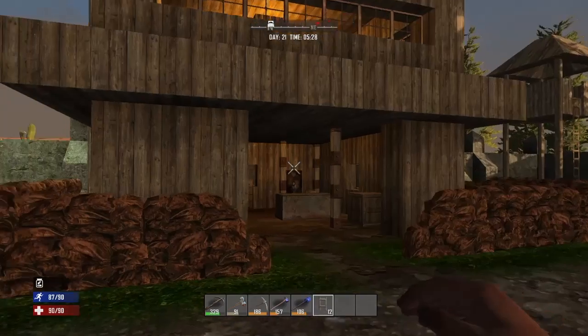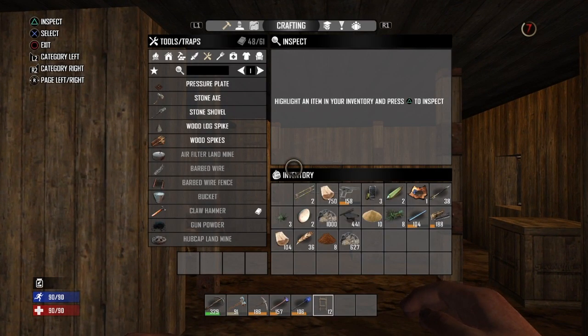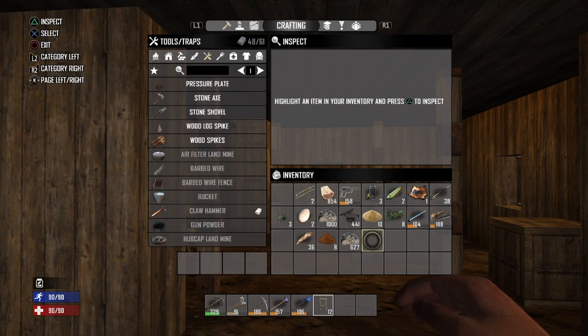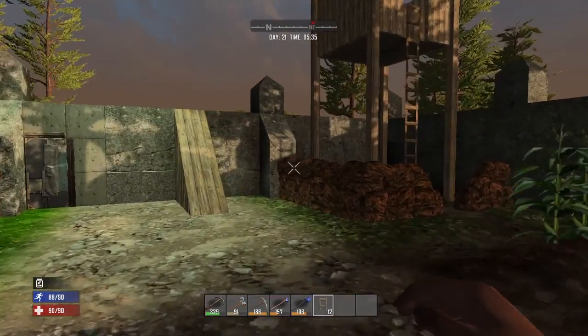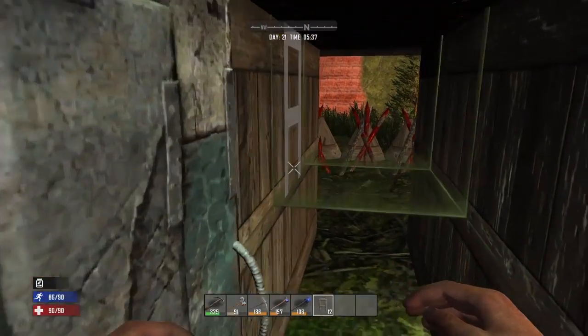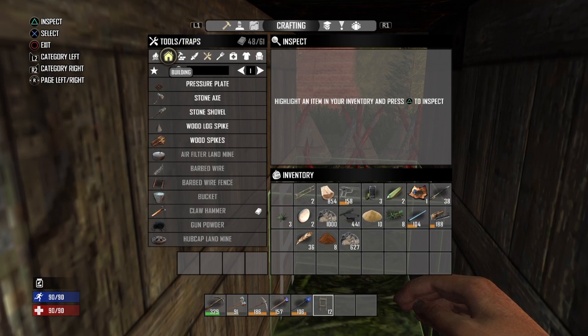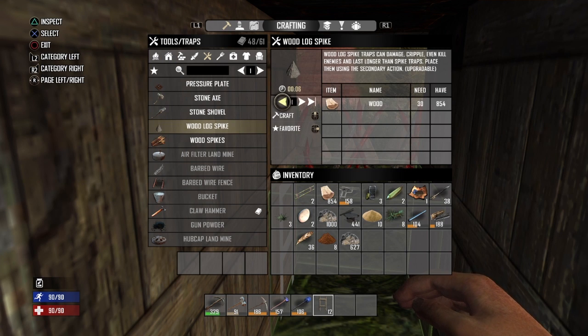Alright guys, so I've been mining most of the night. I really didn't come across any deposits, but I do have some iron buildup. I'm gonna go ahead and start replacing these spikes. I want to switch to the wood log spikes. Like I said in the last video, I'm not gonna get rid of the spikes I already have — wow, that takes a lot more resources. I should have been out getting wood.